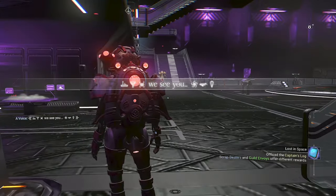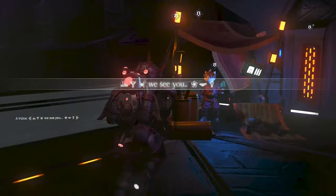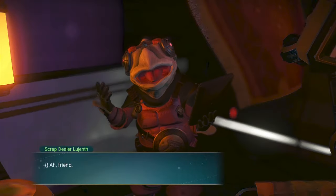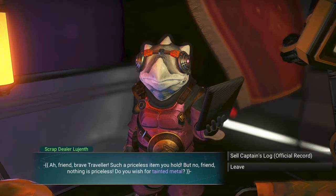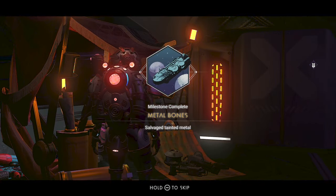When you finish the freighter, you'll have a chance to select a reward and I recommend selecting nanites. Head back to the space station, hand in the manifest and the captain's log to the scrap dealer, who will give you tainted metal, completing the metal bones milestone.